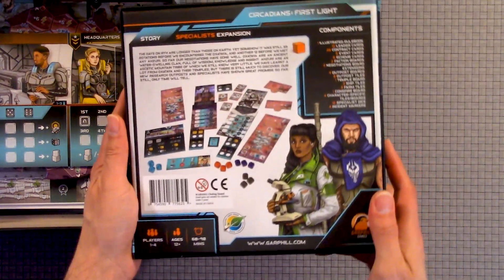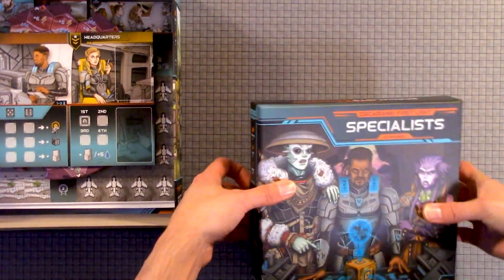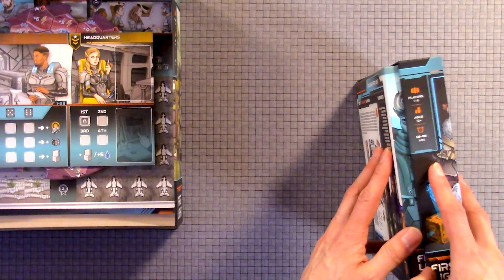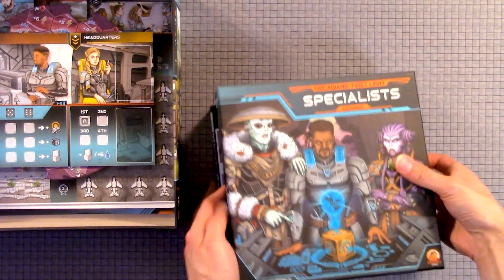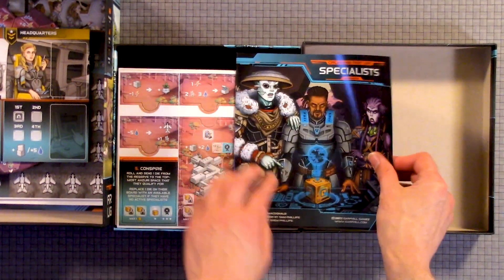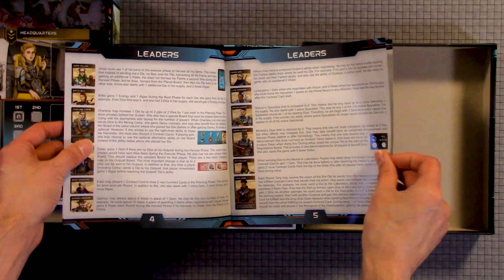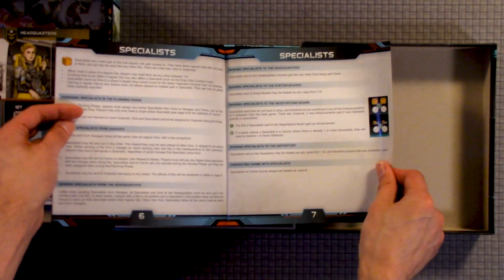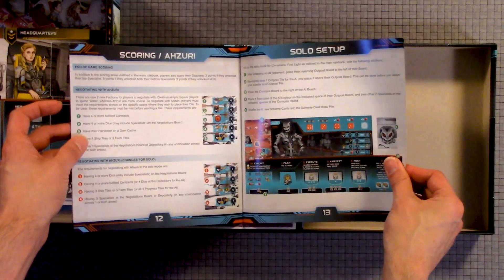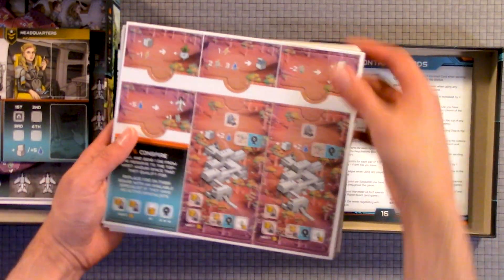Here we have the cover. There's the back. So here we have the expansion. We have introductions, setup, readers, specialists, app posts, tiles, scoring, solo, contract cards. So we've got some more punch-outs, and these are pretty cool.